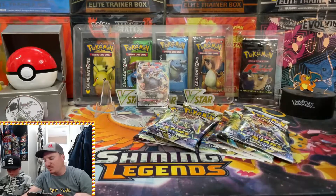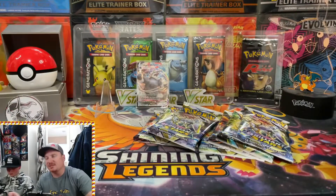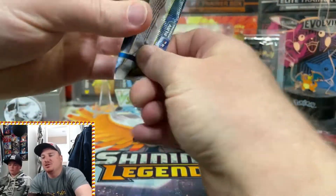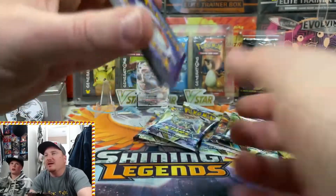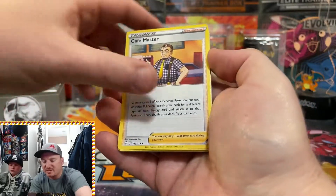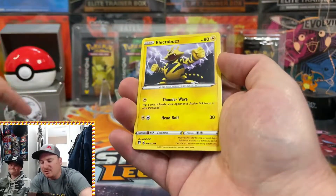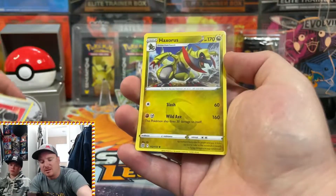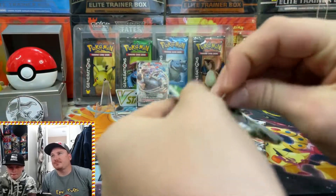Here are some code cards for you guys — make sure you get on the TCGO and get yourself some free packs. And of course, if you guys get any epic pulls on there, come back to the channel and drop a comment below letting us know what hits you got online. Next Build and Battle box — or this might be the four loose packs that came inside the stadium — either way, pack number five: Hawlucha, Electabuzz, Bidoof, a Choice Belt in reverse, and a non-holo Haxorus. Nothing from there.